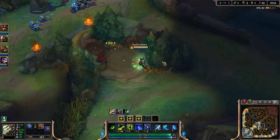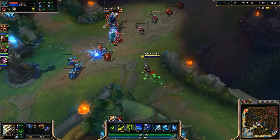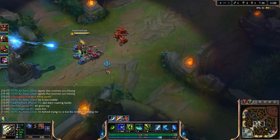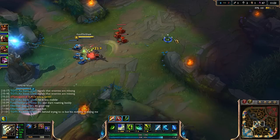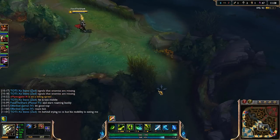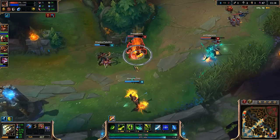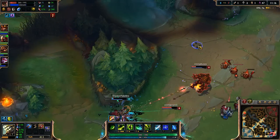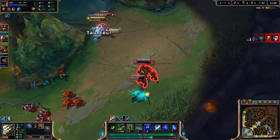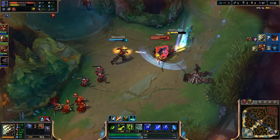Popping a potion — this Udyr is way too strong for me, I don't think I can kill him. Going bot for a counter gank maybe. Going to pop Ghost and pop Ultimate as well, hopefully we can get something here. Can we get this dude?